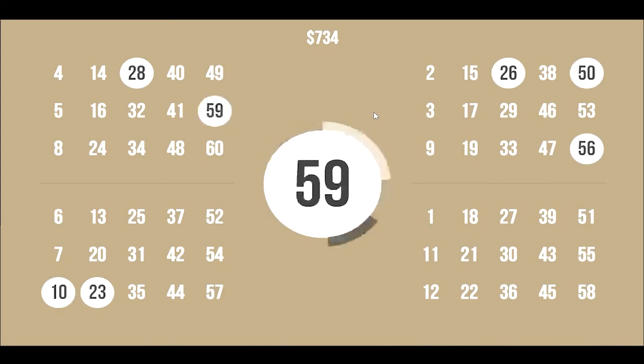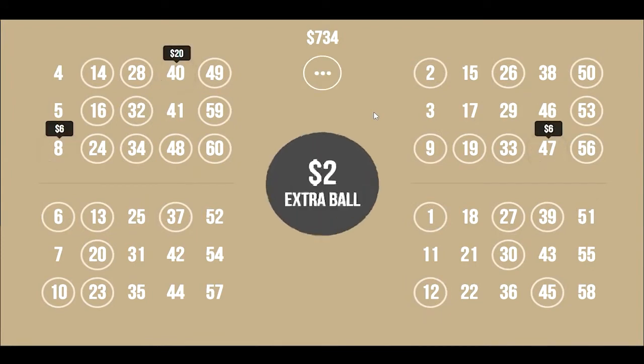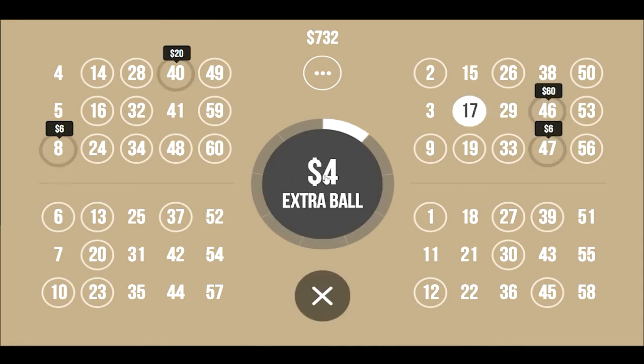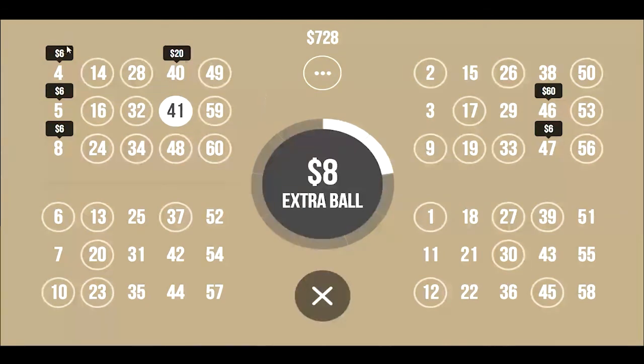Let's get our 30 balls out. Right off the bat I kind of don't want to buy an extra ball, but we've got the possibility of 20 bucks up here — if we just get that 140, and there are a couple sixes here. Let's just buy a couple and see what happens. 17 does us no good. 41 does us no good. However, we now have three winning combinations right here. We've still got our 20 here.